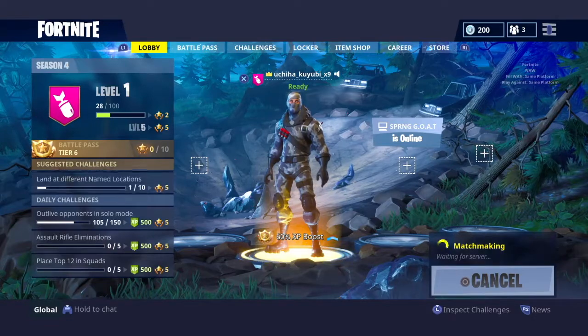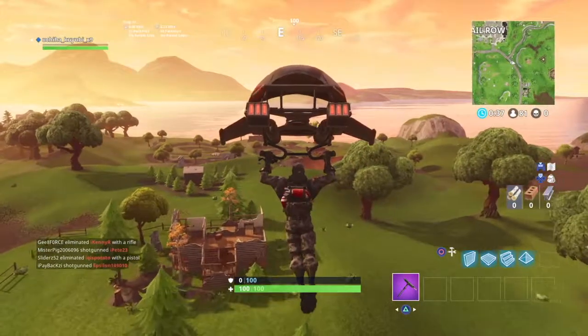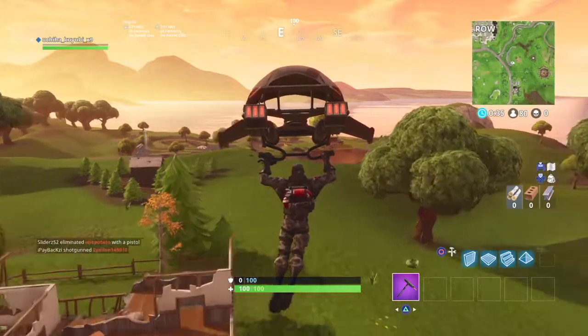The letters spawn at various locations around the map, and you'll always find the letters in order. Here I have a map of the different locations — there's a blue circle around the locations and the red dot is exactly where the letters are. Feel free to pause the video and look at that.